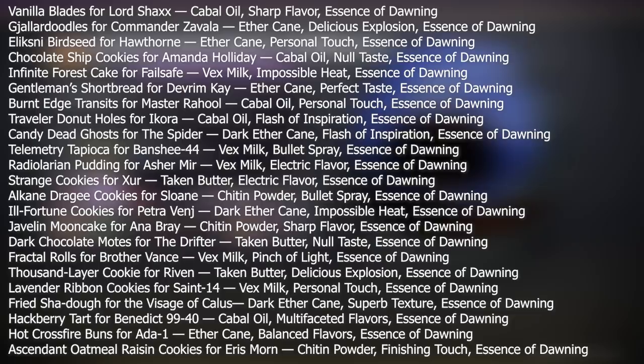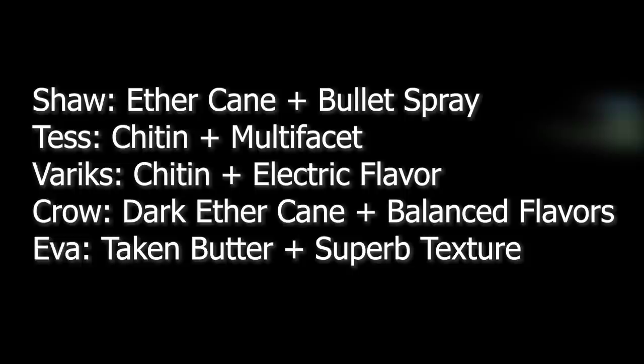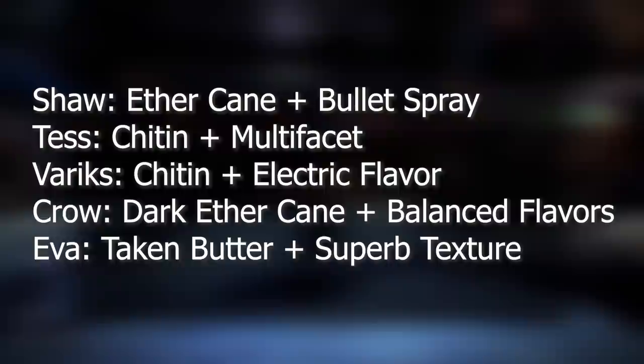Those are all your rare kill ingredients, which now takes us to the cookie ingredient list for all the NPCs. There's a lot here, but the main thing is: once you learn a single one of these recipes, it saves, and you can go back and remake them without manually inputting each recipe. There's a good chance you already have most of these. This brings us to the five new recipes for this event — the cookie recipes for Shaw, Tess, Variks, Crow, and Eva herself.